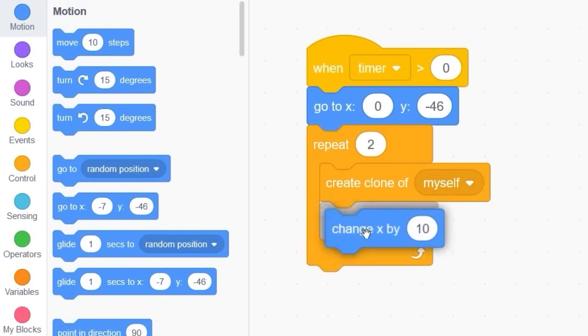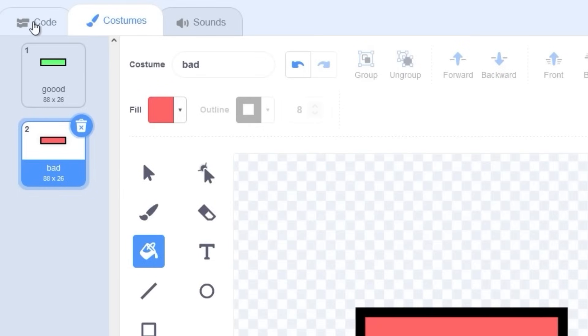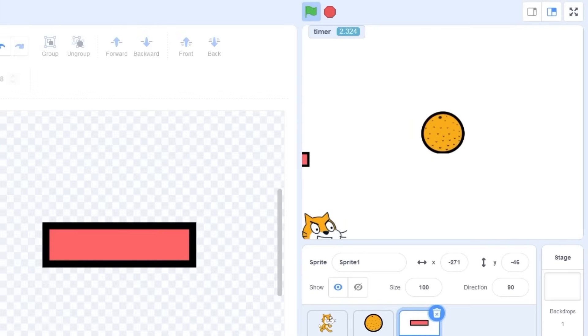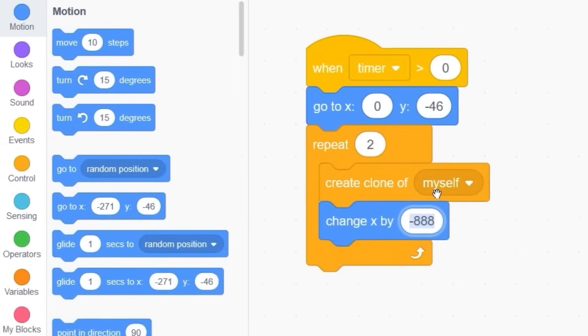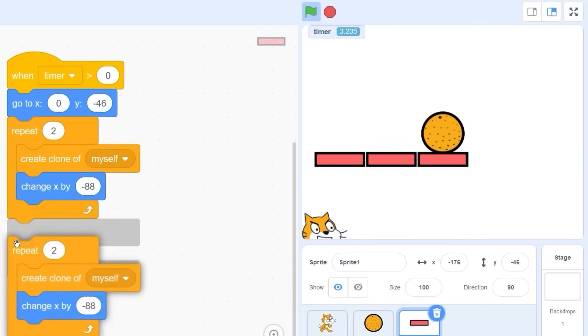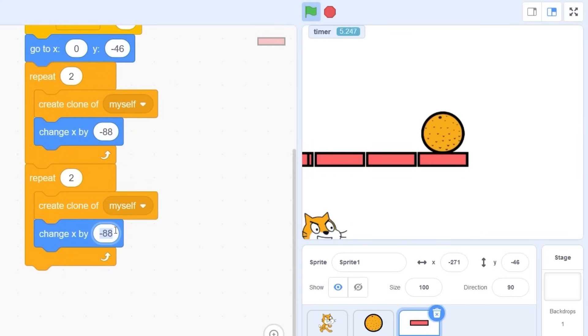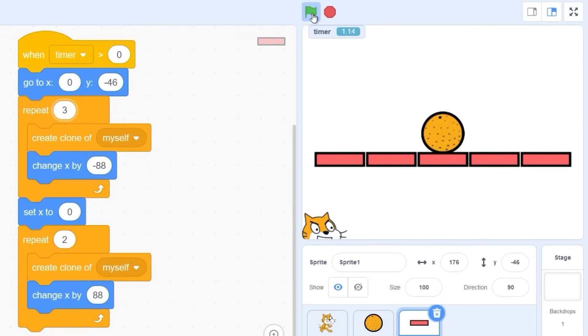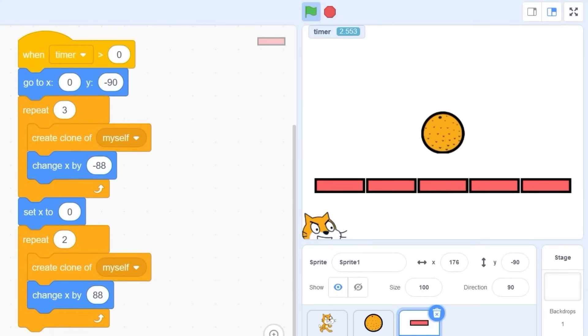Change x by 88... minus 80... no, what? That should have worked. Oh, how did I do that? Now the other way — we create two going in opposite directions, go back to zero, go back to zero. There we go. So we have these three things, and Scratch is just staring at me.